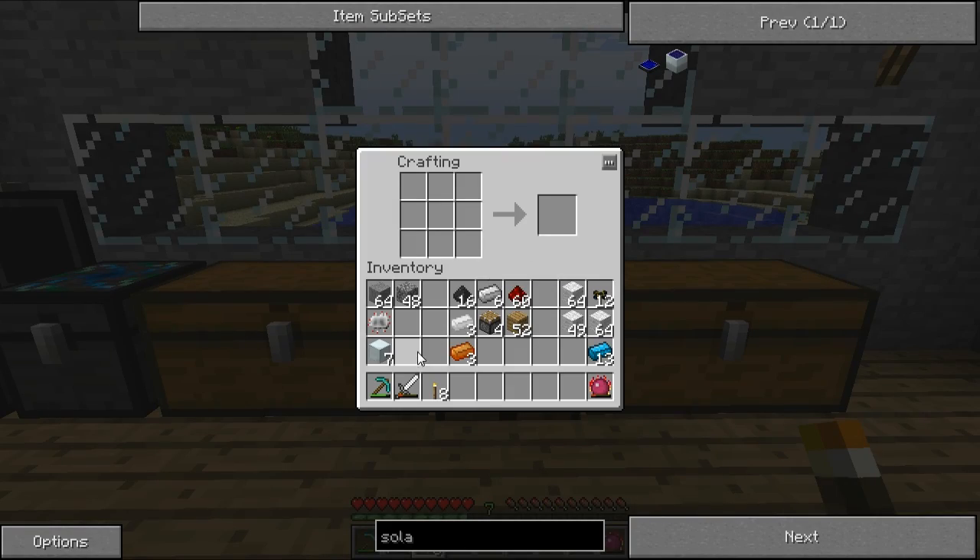The first thing I need to make is what's called a compressor. As you can see I've got stuff all sorted out here. To make a compressor you need a machine block, an electronic circuit, and then six smooth stone — that must be the wrong way around. Let me just double check that.